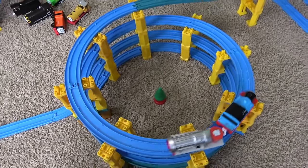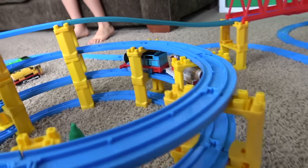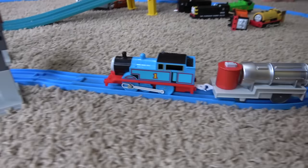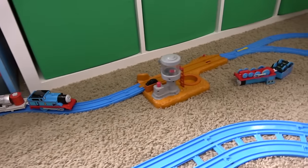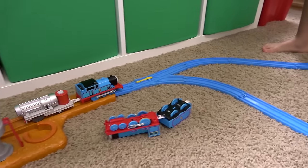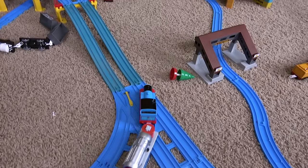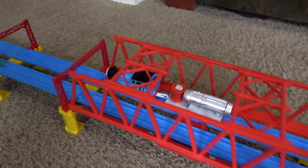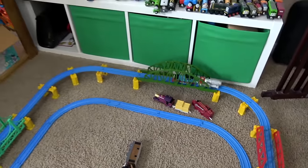Now he's on the spiral of doom. That jet engine working overtime — you can see it just glowing as Thomas comes out and through Knapford yard. Wow, he's going back to the water tower again. He must be thirsty. We're getting pushed around by a jet engine. And look at this — double tracks again. This set is so big. He's back over here, right back where he began, on the double bridge. My goodness, this is an absolutely huge track.